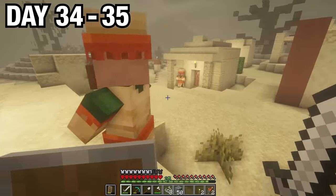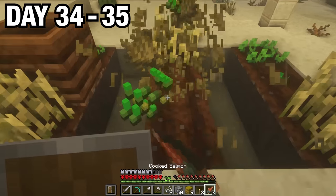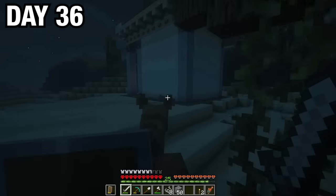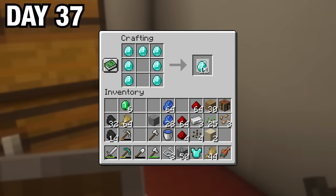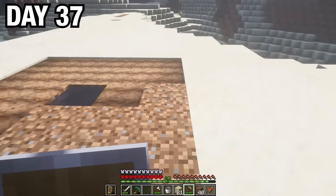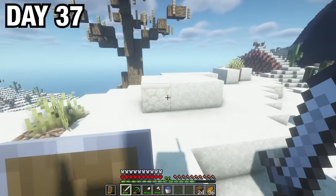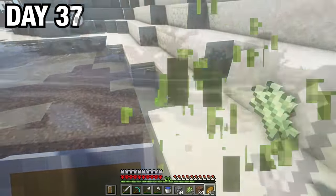On the way home, I found a desert village, gathered the hay bales, borrowed some of their crops, and used one of their camels to travel back to my base. I finally returned on day 36, crafted myself full diamond armor, made some crops, planted down some wheat seeds, made myself a little melon farm, and went to search for some sugar cane, which I found after a bit.